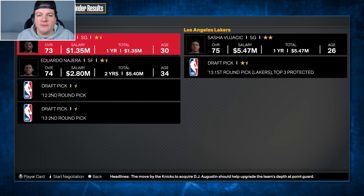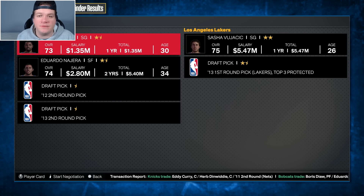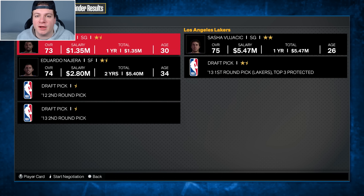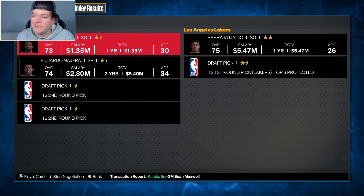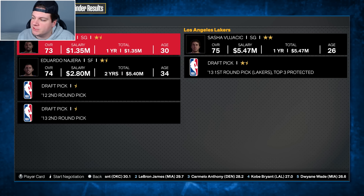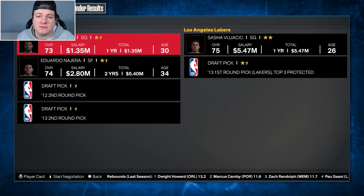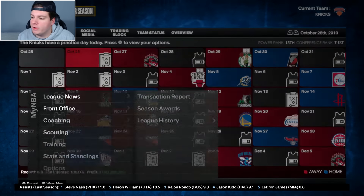I tried hard to trade for a shooting guard not named Sasha Vujicic, but I'm not giving up a first-round pick for a non-long-term option. So we're making a final trade with Los Angeles: Roger Mason, Eduardo Nojera, and two future second-round picks for Sasha Vujicic and a first-round pick in 2013. I have no idea why I'm getting a first-round pick back in this deal, but when good things happen I don't question it. Welcome to the team, Sasha.